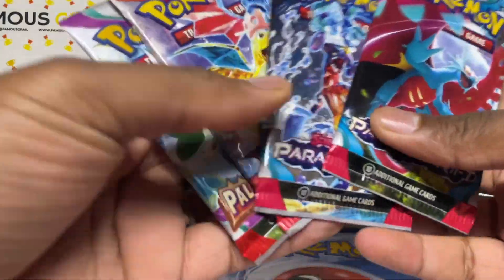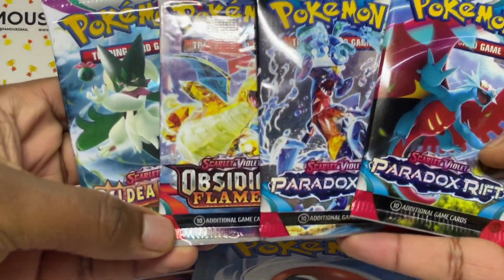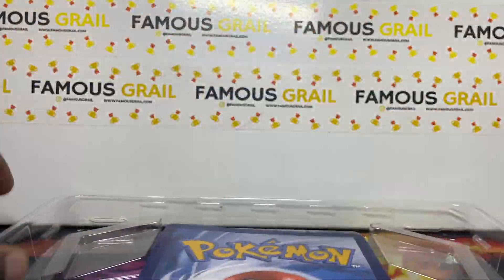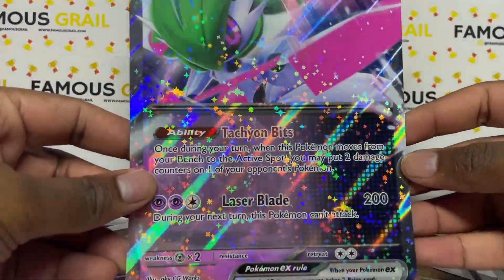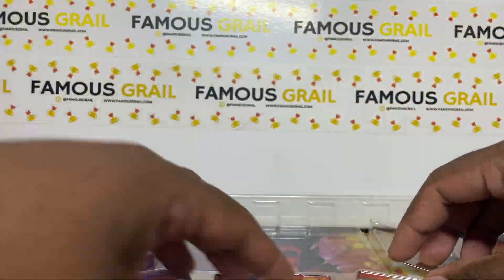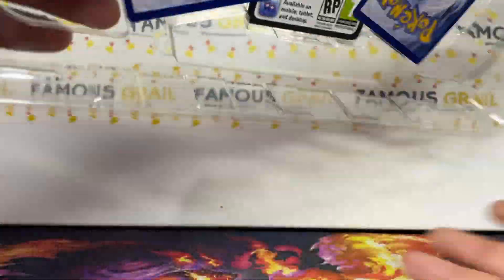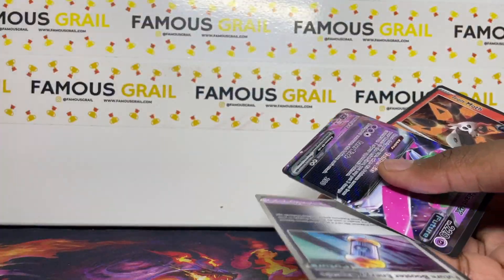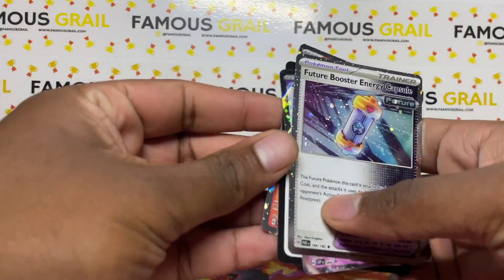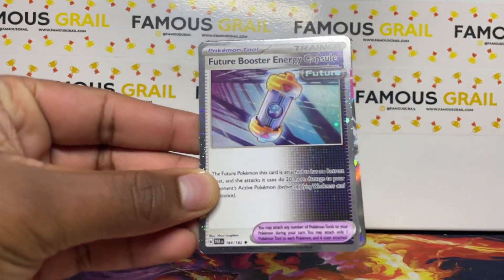You get two Paradox Rare sets - Obsidian and Paldea - so the last three main sets. We've got that jumbo card, and we've got three promo cards in total.